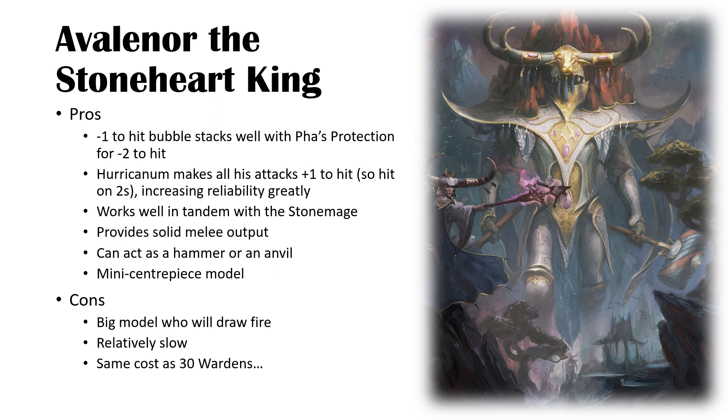He works well in tandem with the Stone Mage — when you take two units they should make each other better. The Stone Mage just makes him fight at top profile until he's dead, basically. He's 14 wounds with a 3+ save, and quite resilient given the 5+ after-save from the Luminarch — still very impressive resilience.